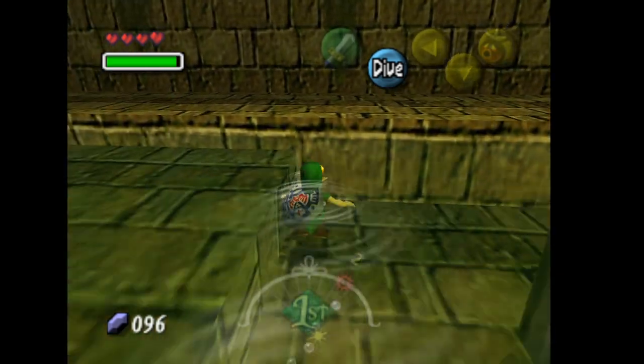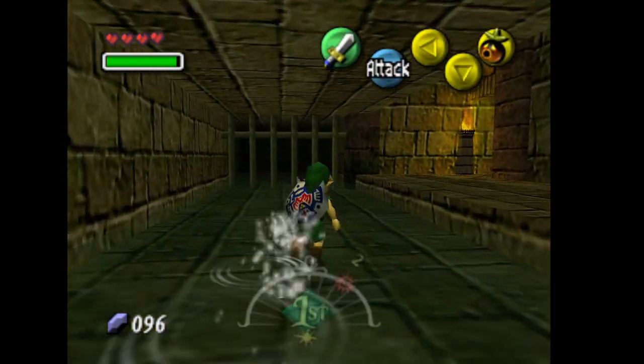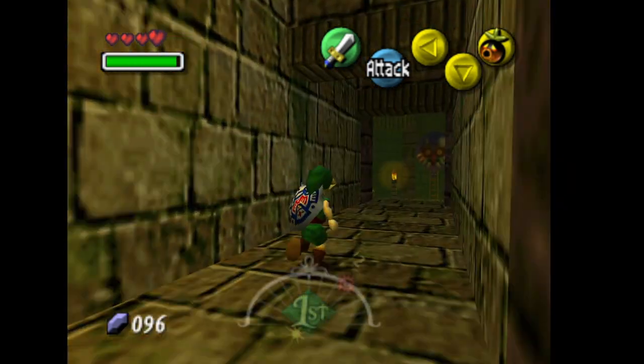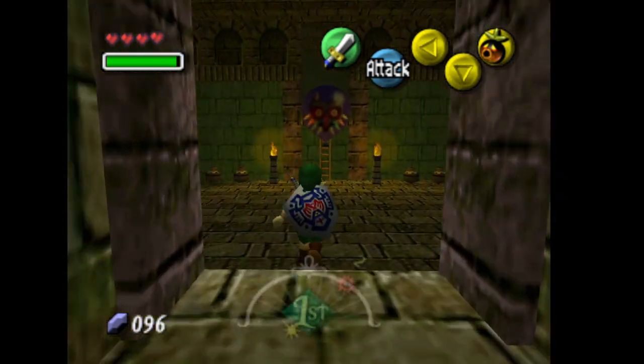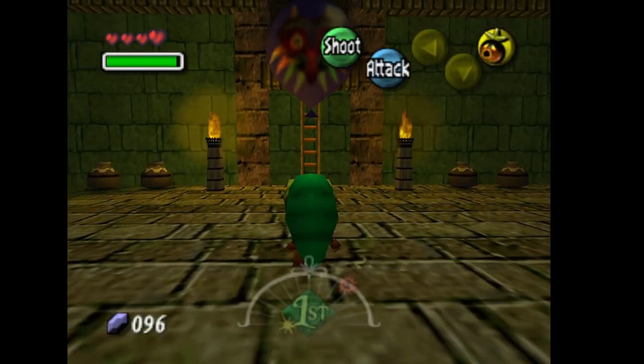We're going to hop right through here and go talk to what looks like a scientist or a wizard. We're going to head off to the right, and if you need magic I recommend just hitting those pots.